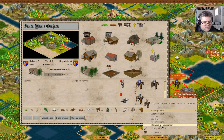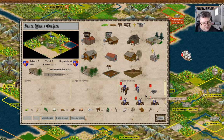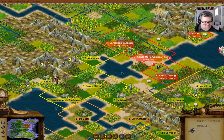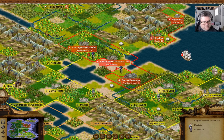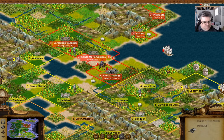You can dismount and you can be a dragoon. Where am I going from here? Into the colony obviously. Activate all - you come in here.